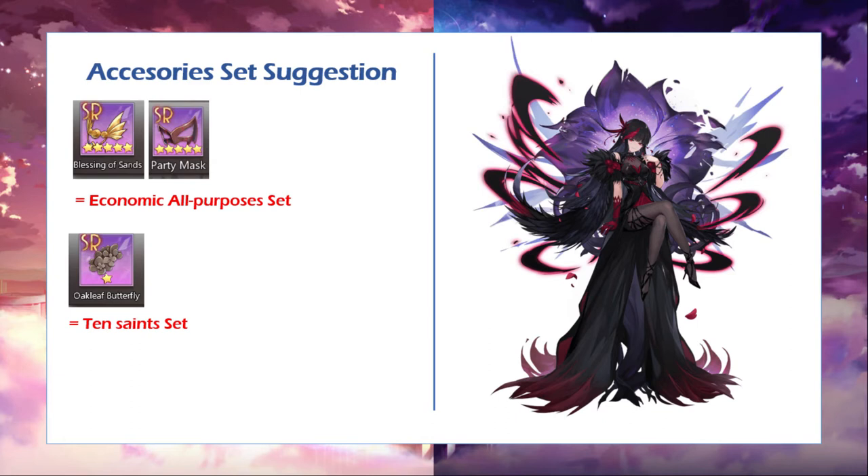For the 10-cents set, if you don't have String Wine Glass yet, you can use Olive Butterfly, which gives some additional life steal in battle. It's still similar to Wine Glass but it's the SR tier — this gear will not give you the additional attack percent, which is fairly unfortunate. Well, that's all for today's discussion — have a nice day! The next video will be on 10-cents. Goodbye!